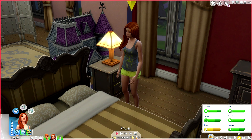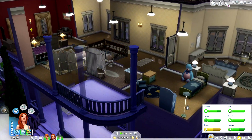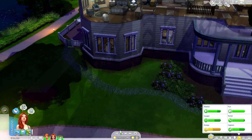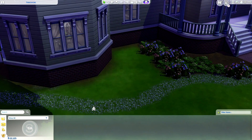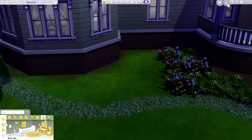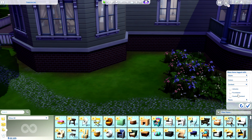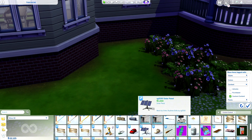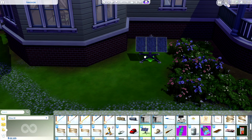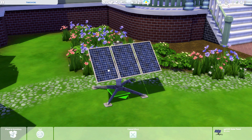The next mod I came across by accident is functional solar panels — seriously so freaking cool, coming in so many different variations. In the last edition of Island Living I was telling you guys how badly I wished we had functional solar panels — I must have spoken that into existence. Now we can have Sims live off the grid and have it actually make sense. You can use these solar panels to get a discount on your bills, and every panel you put down takes a percentage off your weekly bills.